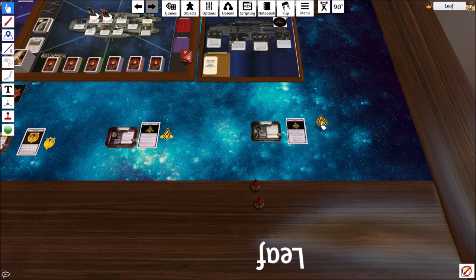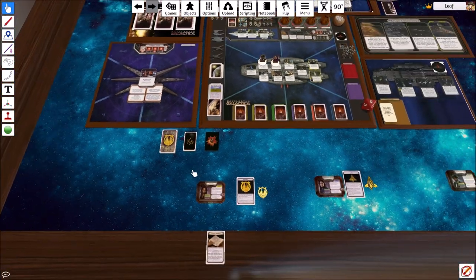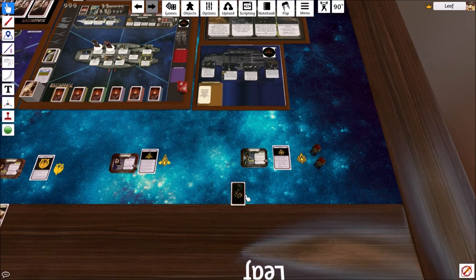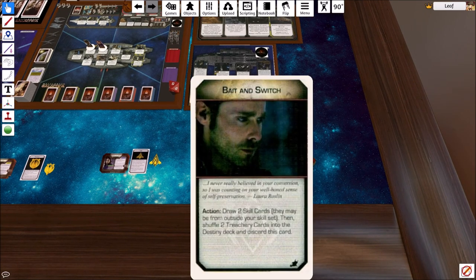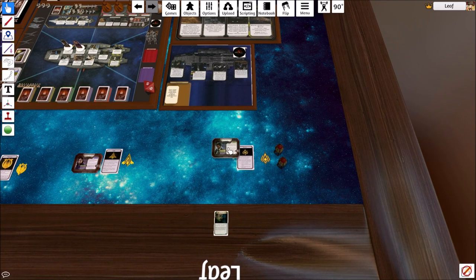We've shuffled the quorum cards. Now we'll shuffle the mutiny cards and give one to Tom Zarek. He starts with 'Bait and Switch' - draw two skill cards, then shuffle two treachery cards into the destiny deck and discard this card. Not the best card, but not the worst.